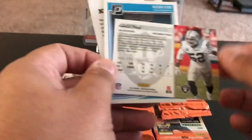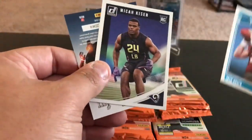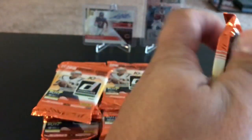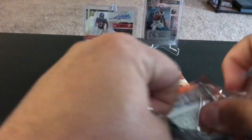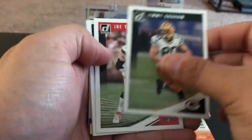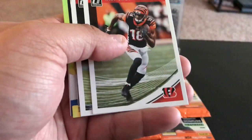Donruss old school insert of Khalil Mack — I guess 1998. Josh Rosen rated rookie and Micah Hyde rookie. Still nothing yet. Crazy. Alex Smith, maybe got some gold here. Jimmy Graham, Joe Thomas, Brett Kern, AJ Green.